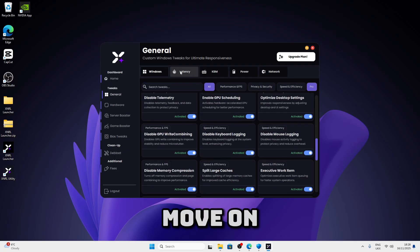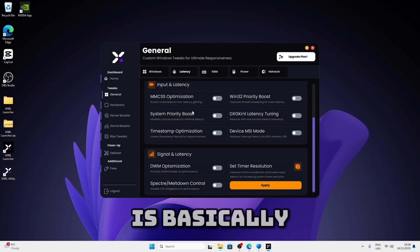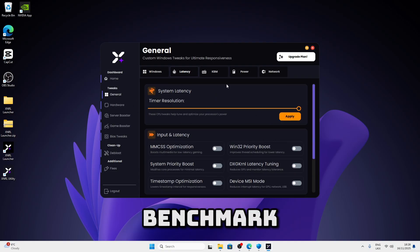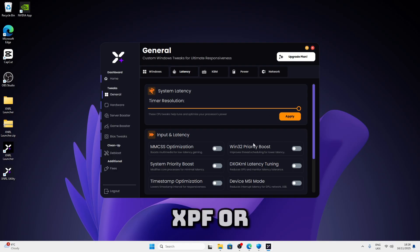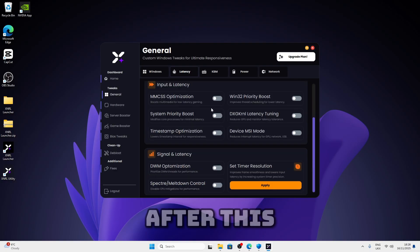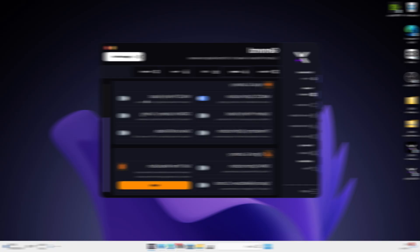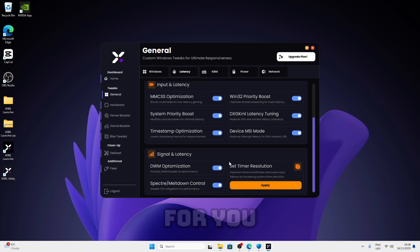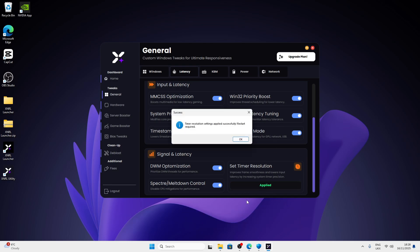After doing the Windows tweaks you can move on to latency. Latency tweaks — if you want to benchmark you can use LatencyMon or xperf or whatever app of your choosing, but now you can just apply the tweaks. Just click on apply here and then after this just apply all these tweaks. This set timer resolution basically sets timer resolution for you automatically so you don't have to do those extra steps. Once you're done it should look just like this and then just press OK.